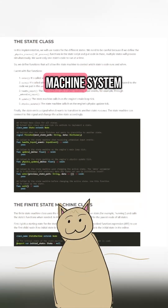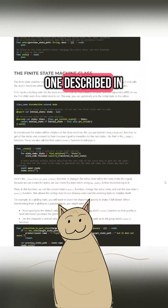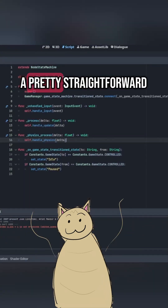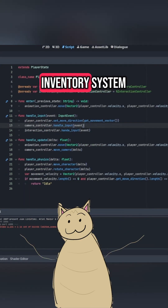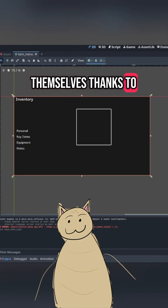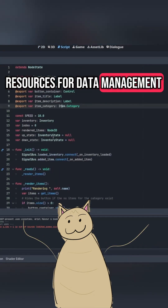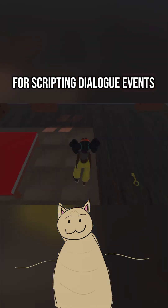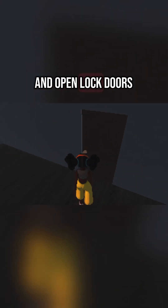But after writing up a state machine system similar to the one described in GDQuest's Guide on State Machines — which I highly recommend — I actually had a pretty straightforward time implementing the inventory system and the menus themselves, thanks to resources for data management and Nathan Hoad's Dialog Manager plugin for scripting dialogue events. Now my characters can pick up keys, check their inventory, and open locked doors.